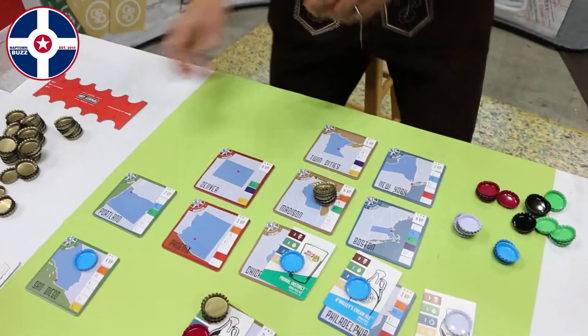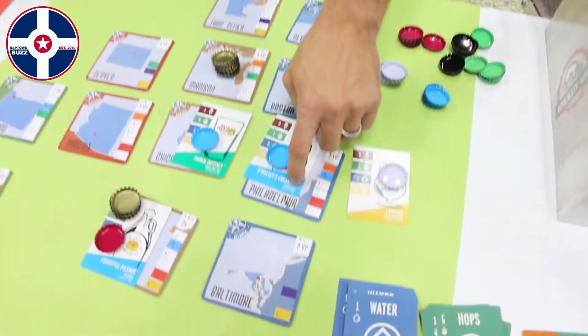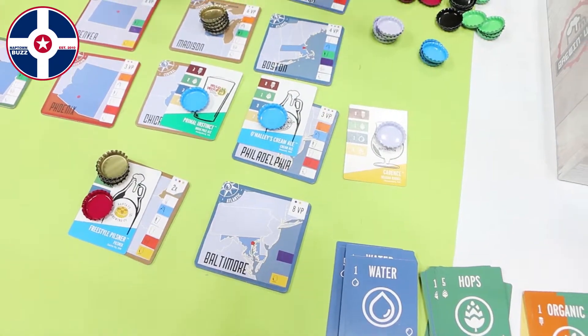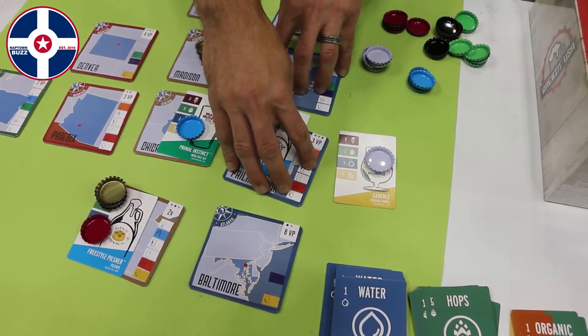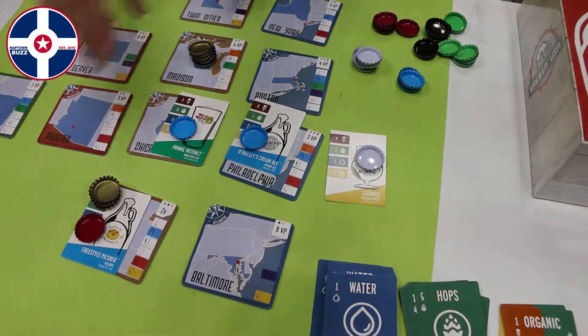Now that we've brewed our beer, we're faced with a strategic decision. Where are we going to place our beer on this beer coaster-inspired map of the US? Are we going to brew it in Madison for the most temporary victory points? In Philadelphia where the flavor preference matches the city and we unlock a bonus? Or in a way that lets us control a region by having the majority of beers controlling cities in that region? So this is an area control game as well.